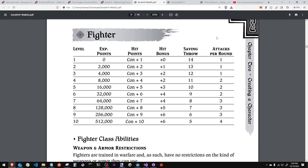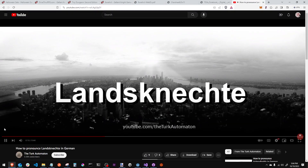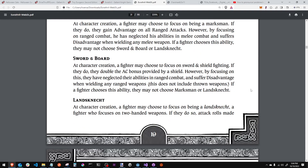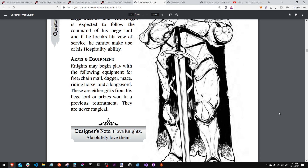The Fighter is cool — one thing they have is extra attacks per round. They also get a kind of specialty: you can be a Marksman who specializes in ranged attacks and gains advantage on them, a Sword-and-Board fighter, or a Landsknecht two-handed fighter. At 9th level, fighters can establish a stronghold — they become a baron or baroness, with a body of men-at-arms who swear fealty as loyal followers. I really dig the old-school but very nice art in this book as well.